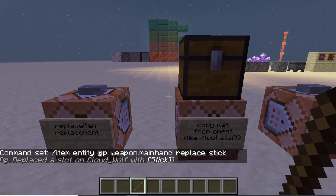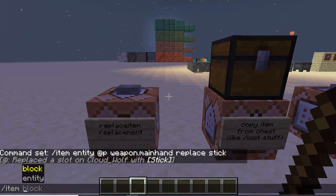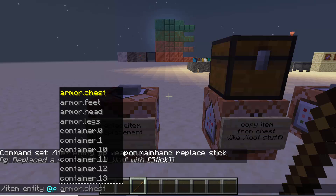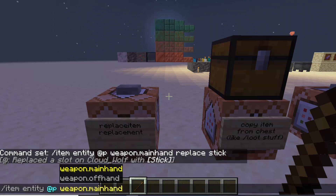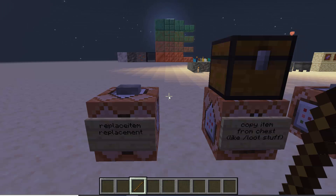So let's explore some of the sub-options. You can do it to an item or a block — just like replace item — you can pick the player, you can pick the slot. Now there are three options: 'replace' is the old one, 'copy' is new, and 'modify' is new.